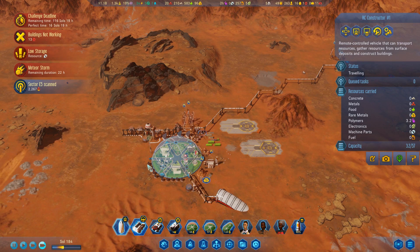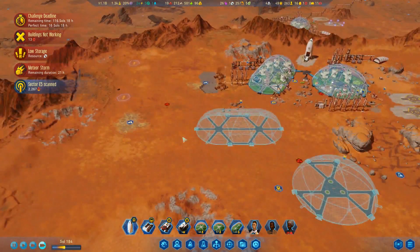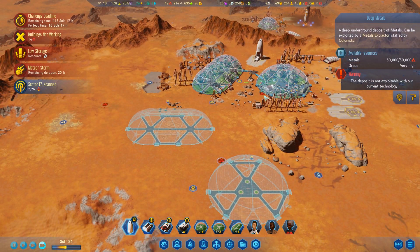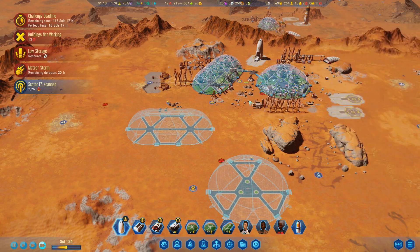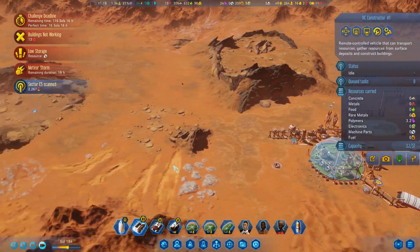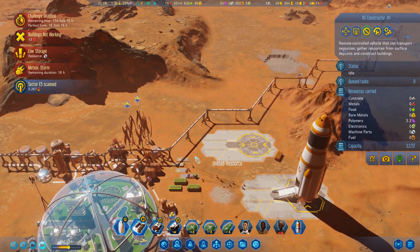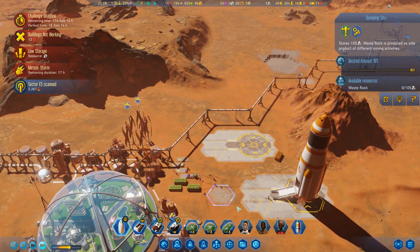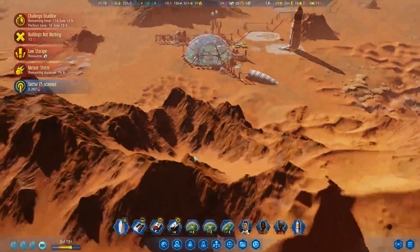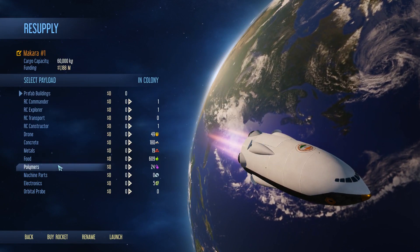Sector scan. Oh my gosh — more! These... I mean, look at that. 50,000! That's just insane. Even 1,900 there is great. Do we have a spot for polymers here? We're going to unload those polymers right there. We have no machine parts — we are severely lacking. We're going to do a good old cargo rocket.